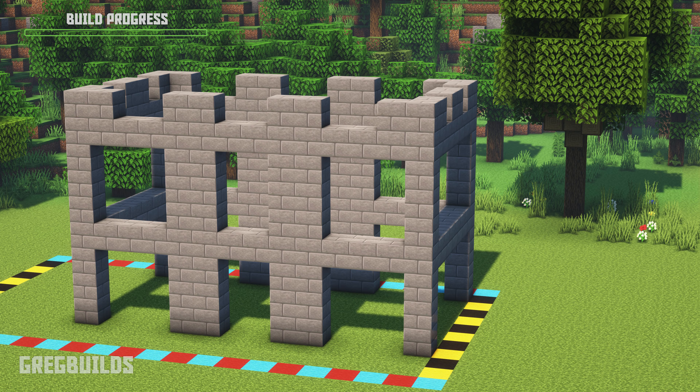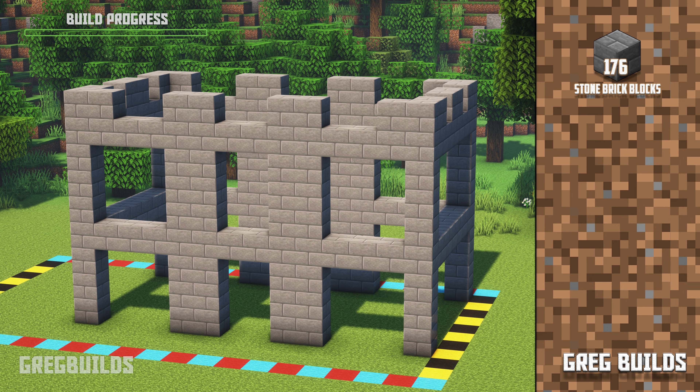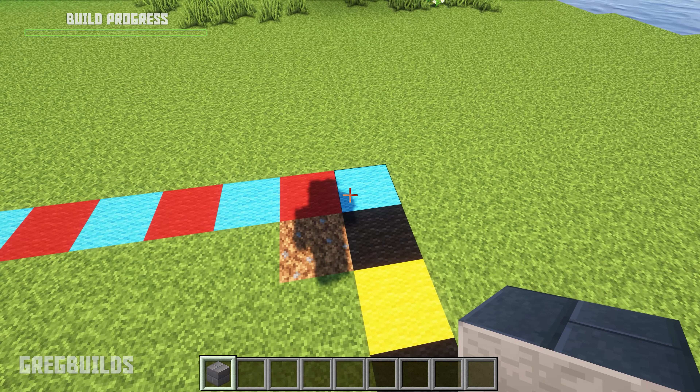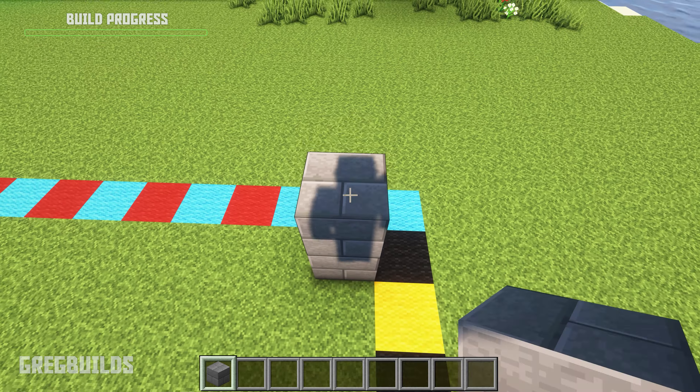Step 1. To start, let's build the stone frame. We'll need 176 stone brick blocks. Start at the back right corner of the outline, move over and back a space, then make an eight-tall stone brick column.